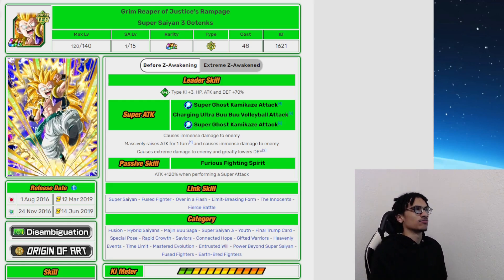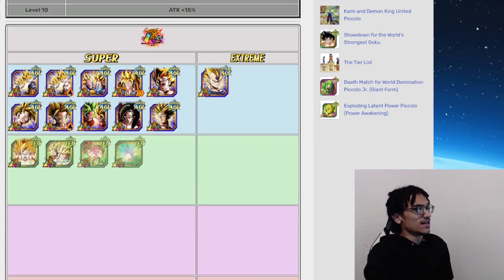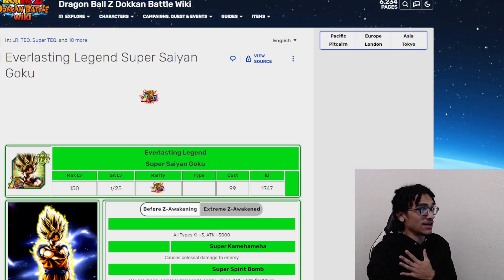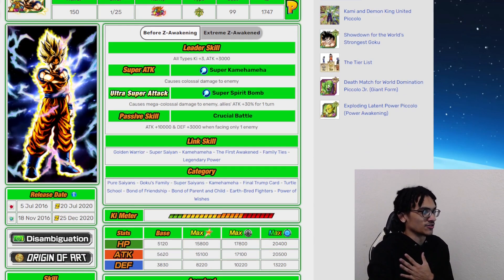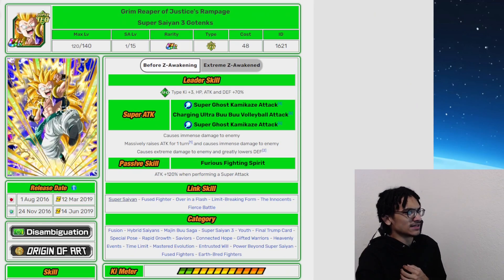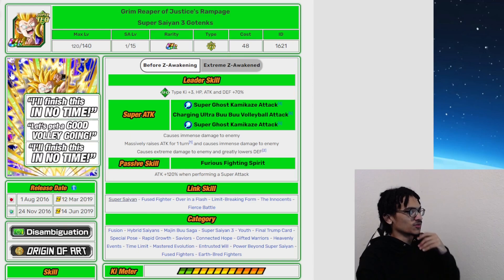Was Prime Battle Goku's card out at this time? I wanna double-check that. His event was tough — I wasn't playing at that time, but I do remember hearing people say this was tough because it was only able to be done with Super Strike characters. July 5th of 2016, so this guy does come out a whole month later. It's July of 2016 and August of 2016.